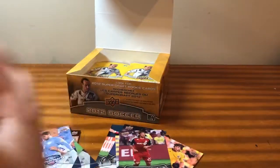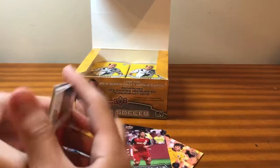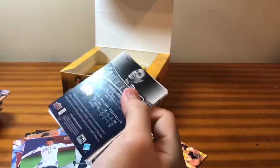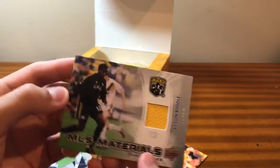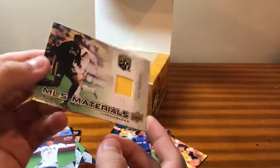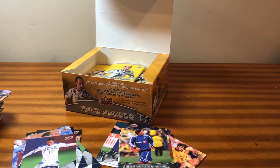Matt Hedges. Super Drafts and debuts. A full insert set might just go for 5 or 10 bucks, so maybe we can try to build one. We got a relic card — MLS Materials of Edson Buddle. Plain jersey. I don't think these are ever numbered unless you get a parallel. So that's our hit card. Pretty cool, just a relic. And debuts.